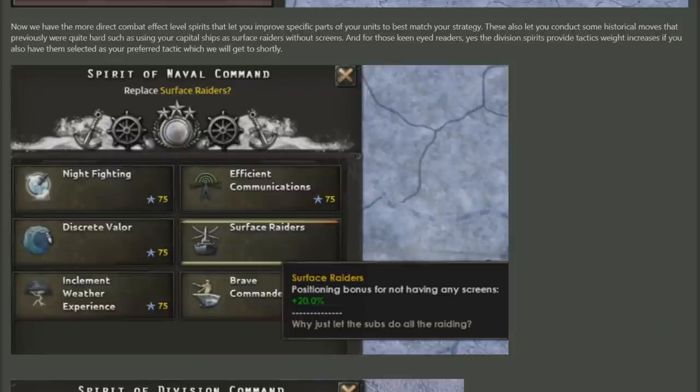The Dev Diary goes on to say that these specific officer core spirits also allow for you to engage in previously difficult-to-do historical moves. In the example they provide, they show that previously it was difficult to use your capital ships as surface raiders without screens, but now there is a direct spirit you can select called Surface Raiders, which makes this far easier.